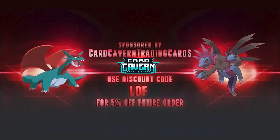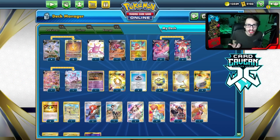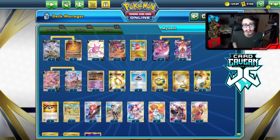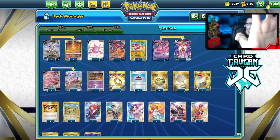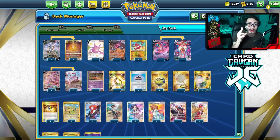Before we get to the show, sponsored by Cardcavern TCG. As always, if you're ever looking for any PTCGO pack codes, get your codes over at Cardcavern. Whether you're picking up Crown Zenith, older sets, or codes for migration to Pokemon TCG Live, get your codes at Cardcavern. At the checkout, use my discount code COLDF for a 5% discount on your order. Help the channel, help yourself out. Check out Cardcavern, use COLDF.